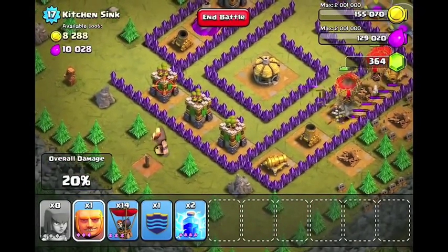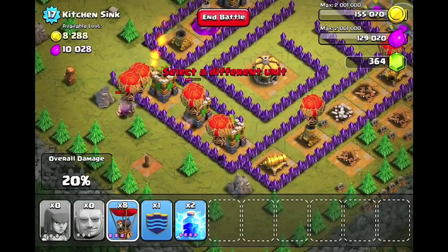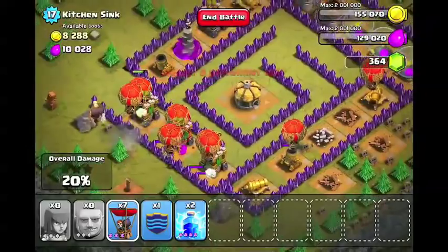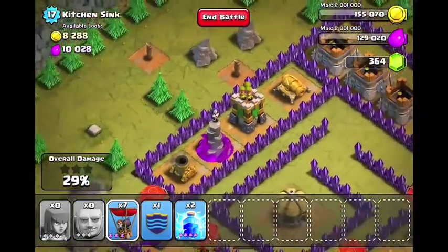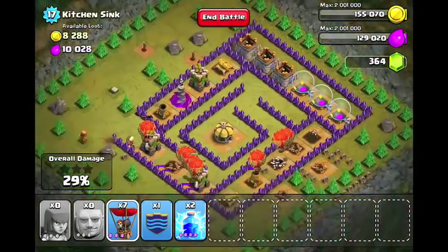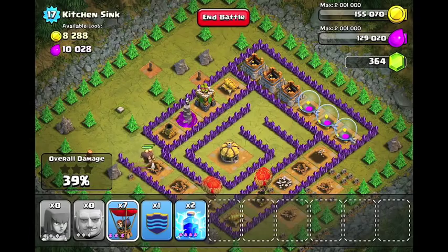So now that that's done, while those are attacking, I'm going to go ahead and drop the rest of my giants and drop 2 balloons per archer tower. If you find that that's not enough, you can drop some more balloons, but I was able to do it with that.